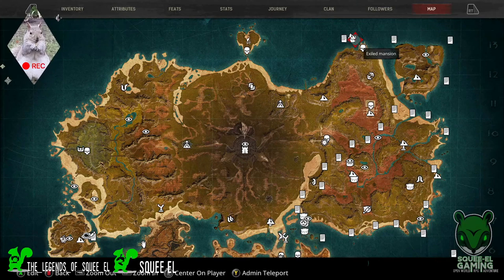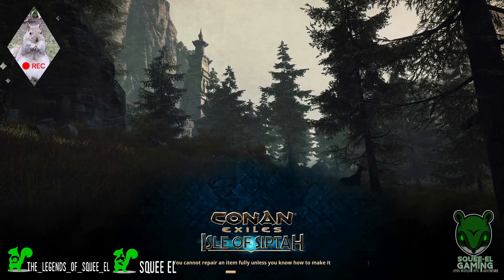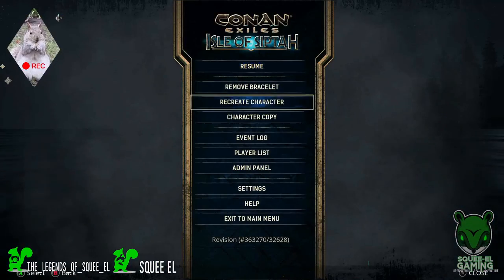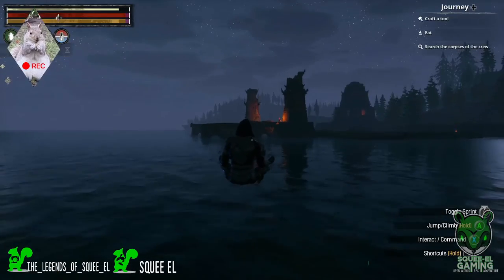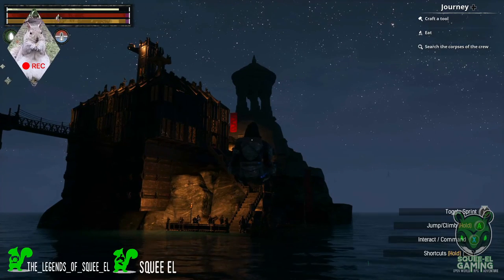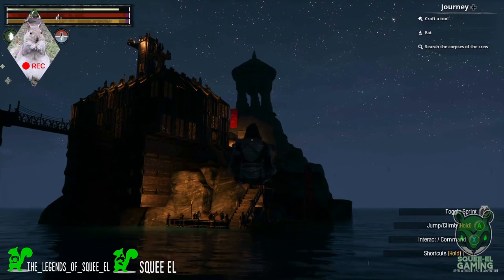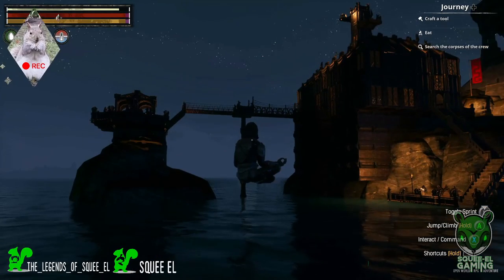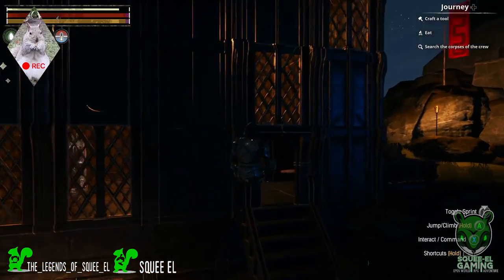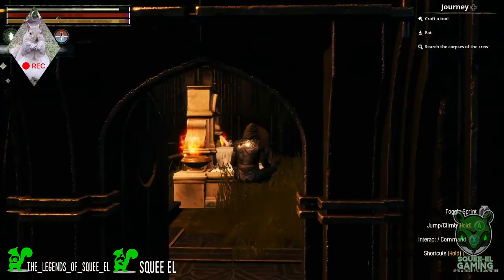Now we're going to check out my mansion — this is kind of where I spend most of my time in this one. So you can see this is the mansion. This little tower here was already here on this island, so I thought it was a really cool site. I wanted to connect to the tower but it wouldn't let me build on it, so I had to build next to it. We've got our little mansion with its own personal dock — that's quite busy — and it connects all the way up to the house.